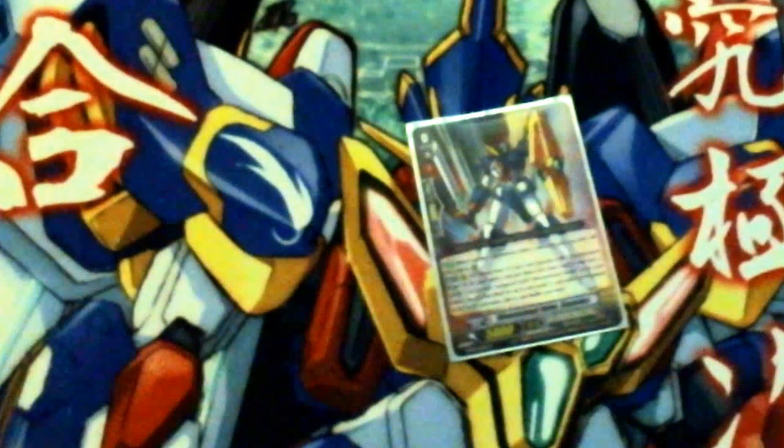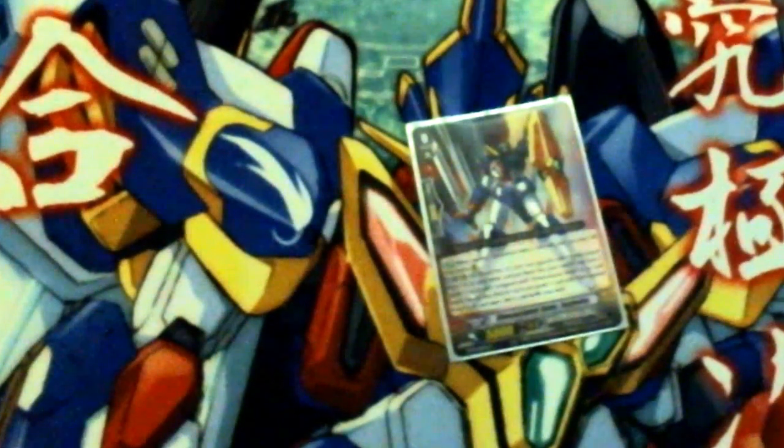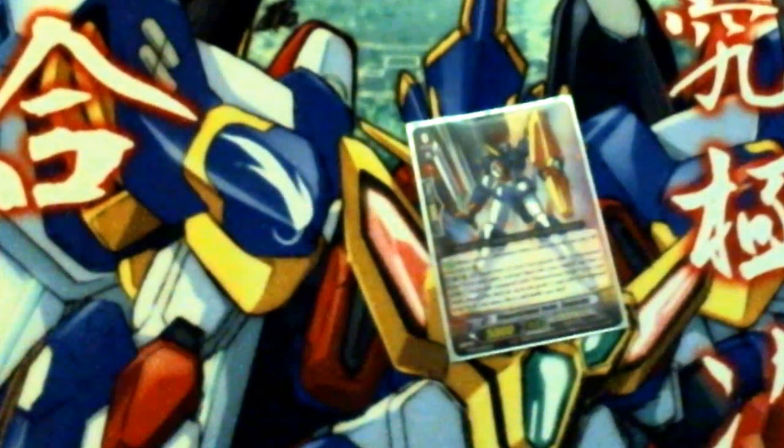Your starting Vanguard is going to be Ultimate Dimensional Robo Goyusha, who is your starting Vanguard. He's very good with 5,000 power. He has the ability to come out when ridden, and the ability to, along with him and three other cards with Dimensional Robo in their name, go back into the soul when you have a grade 2, to summon up either Daiyusha or Ultimate Daiyusha for free.